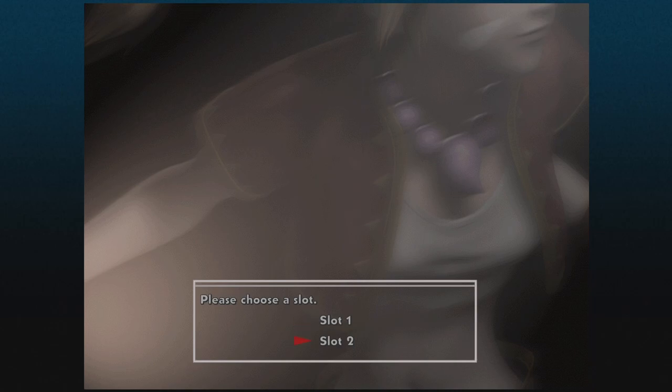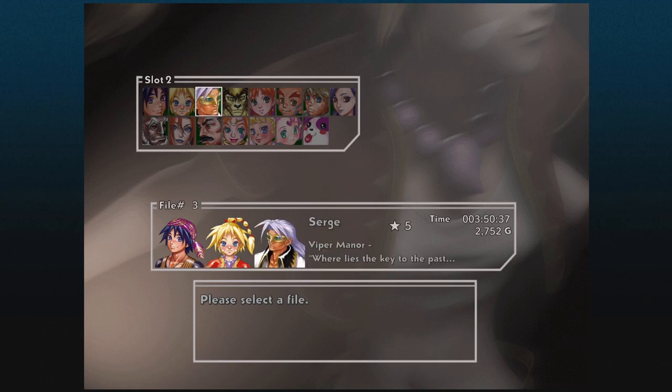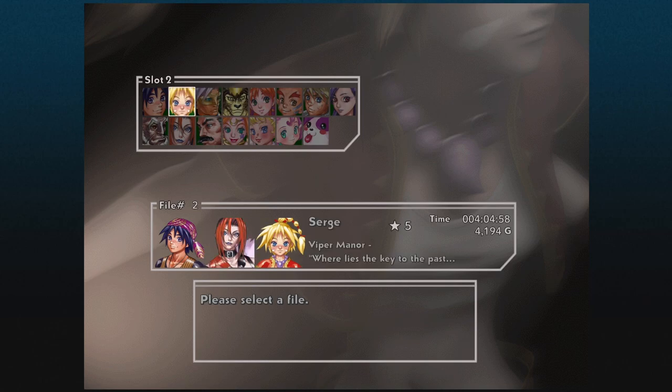So here's how we're gonna do this. Previously when I was running through this, I actually got all three main characters — Pierre, Nikki — all three guides through Viper Manor. And the reason I did this is because I don't have to run through and grab any one of these guys again.